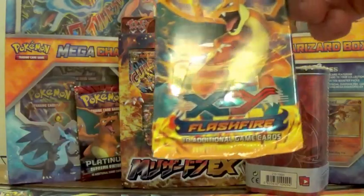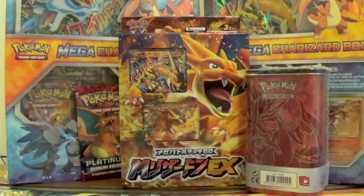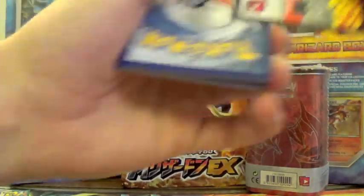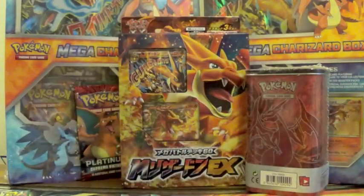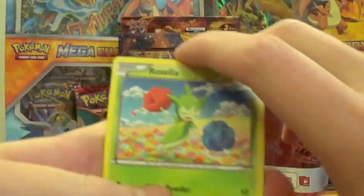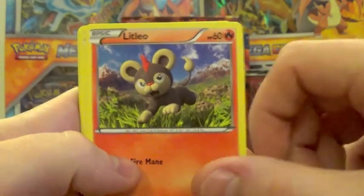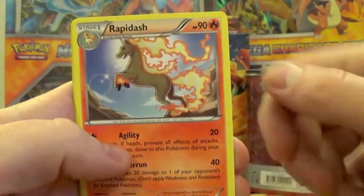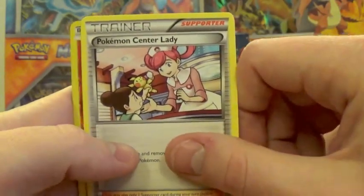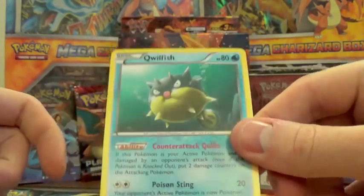We'll mix it up a bit — we'll go for Flash Fire. It'd be awesome to pull a Charizard, and a special opening. Three from the back and two. Starting off with Rosalia, followed by Duskull, Litleо, Sandile, Bergmite, Sliggoo, Rapidash, Pokémon Center Lady, Litleо reverse holo, and a Qwilfish non-holo.